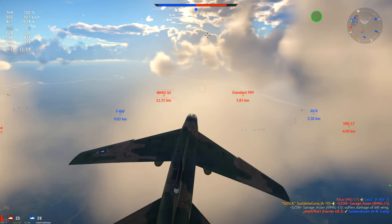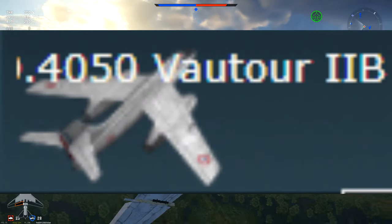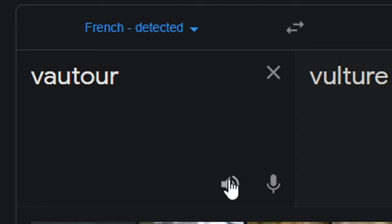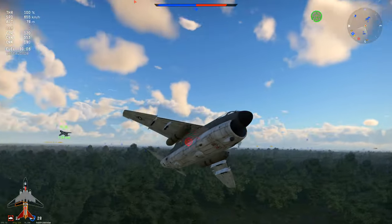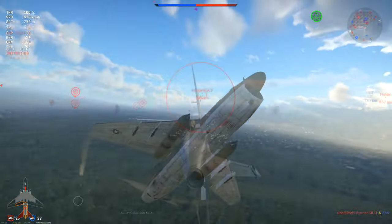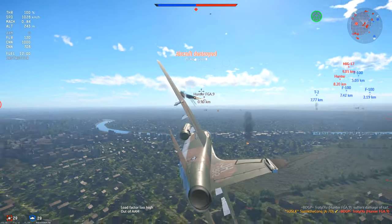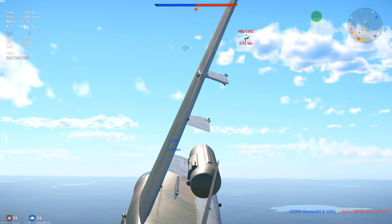At the beginning, we're usually playing against French teams, and the French have the Vautour — a bomber, I'm not sure how to pronounce it. Vautours will start to suffer because their usual playstyle is to spawn in at the bomber spawn, dive straight into the base to drop bombs, and they always fly in a straight line.